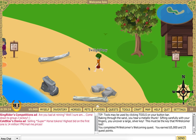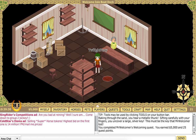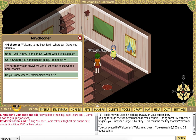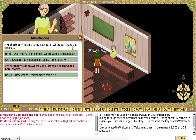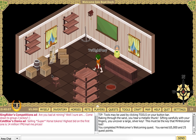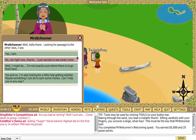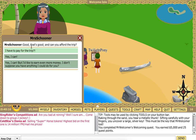I have such a weird walk — it's like I'm angry. I think we should be able to use this. Welcome to my boat taxi — here you can suggest where to go. Oh, anywhere you happen to be going. I'm not picky. Let's speak to that lady instead. Can you afford the trip? Yes I can. Then just go to the dock house and speak to the harbour master — he'll take you where you want to go.